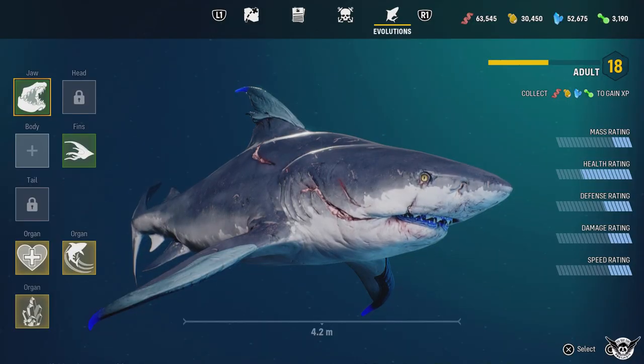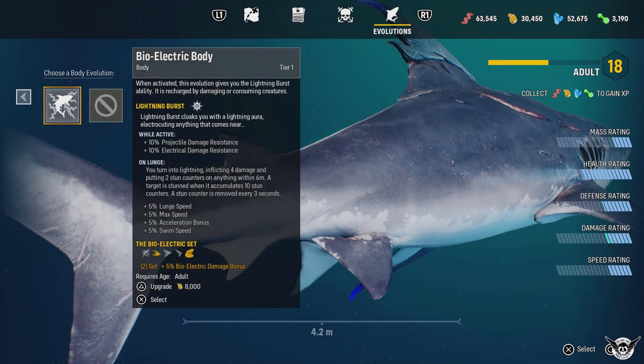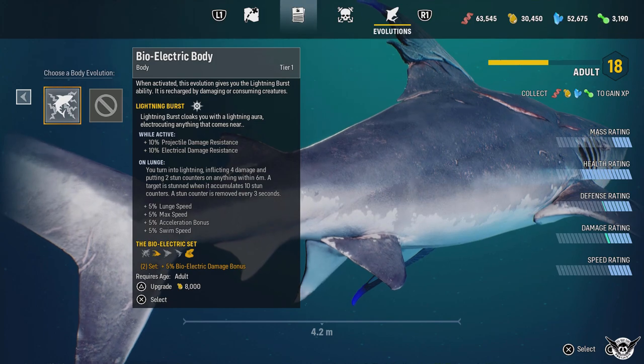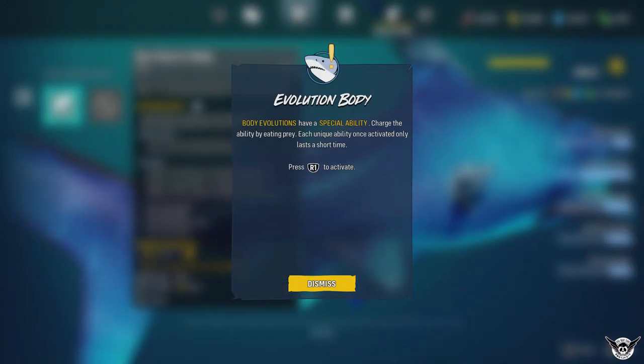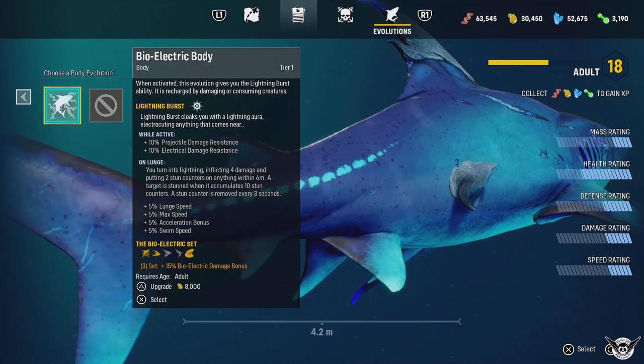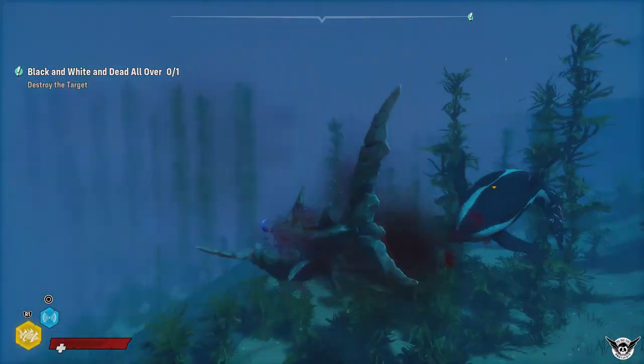Defeating boss shark hunters and apex creatures unlocks new evolutions for your shark — electric fins, bone armor, electric teeth. It's pretty cool. The customization system is handled really well and looks great graphically. By the end of the game your little baby bull shark turns into a giant mega shark covered in bones and electricity, and it's really cool to look at.